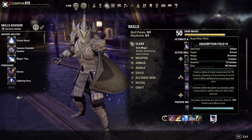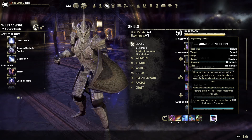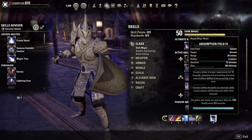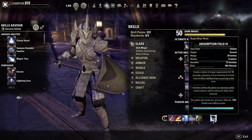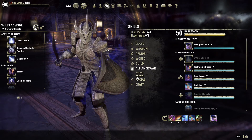One ultimate I was running is Absorption Field, which creates a globe of magic suspension for 12 seconds, removing and preventing all enemy area-of-effect abilities from occurring in the area. Enemies within the globe are stunned, while enemy players are silenced rather than stunned. The globe also heals you and your allies for 1k health every 0.5 seconds.